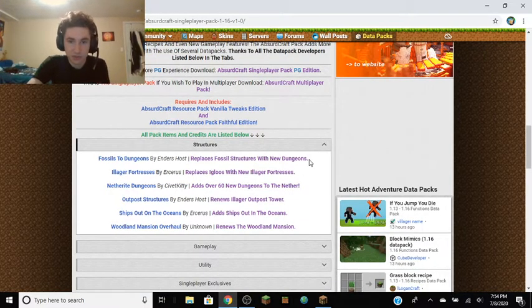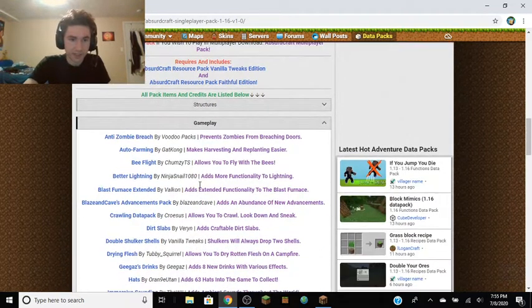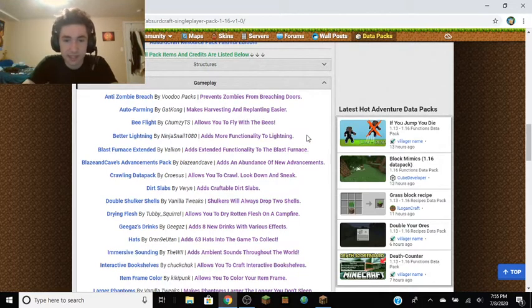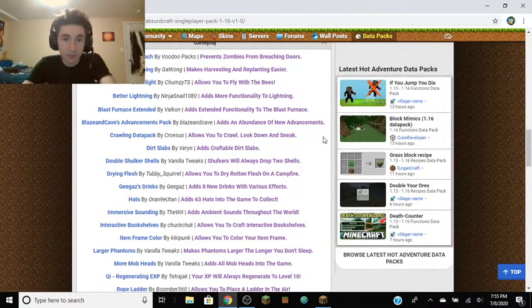Fossils are replaced with new dungeons. Igloos are replaced with Illager Fortresses. There are 60 new dungeons in the nether — we gotta get to the nether. There's a renewed Illager Outpost Tower. Ships out in the ocean that aren't shipwrecked. The Woodland Mansion is renewed. For gameplay: zombies are prevented from breaching doors, harvesting and replanting is easier, you can fly with bees, more functionality to lightning, extended functionality to the Blast Furnace. There's an abundance of new advancements — that's what we were just seeing.